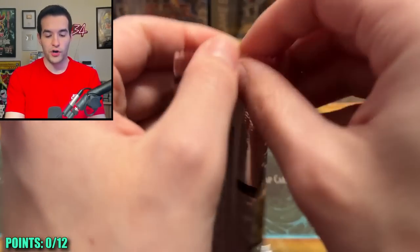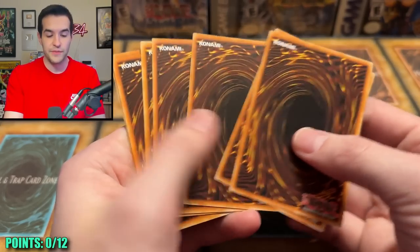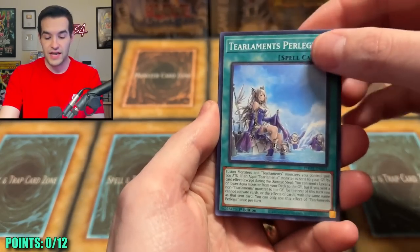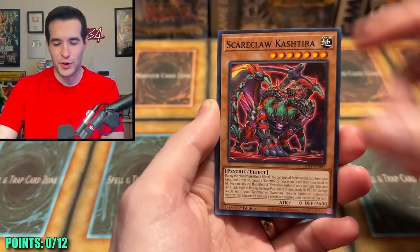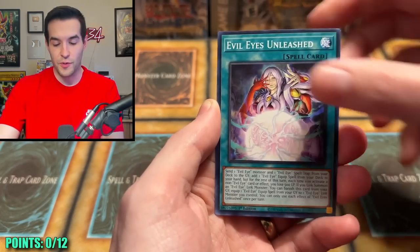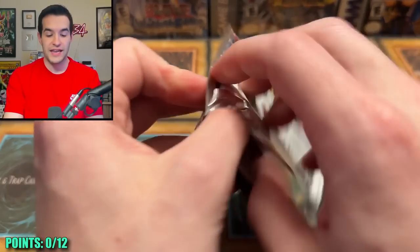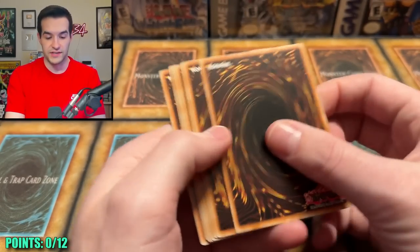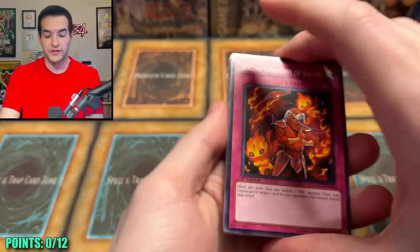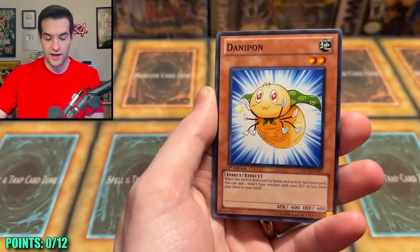We also have Photon Hypernova, which treated us well last time — let's see if it'll do the same thing. Last time we did one of these it was over 30 minutes. I'm hoping we have a little better luck this time because last time we were pulling basically only Ultras. There's an Abyss Actor and an Order of Chaos — you can get Ghost Rares in here, which is half our points at six. There are also Ultimate Rares in this set. Air Armor Ninja, Galaxy Wave, Data Pond — the points will be up on the screen. As of right now, we have zero points.